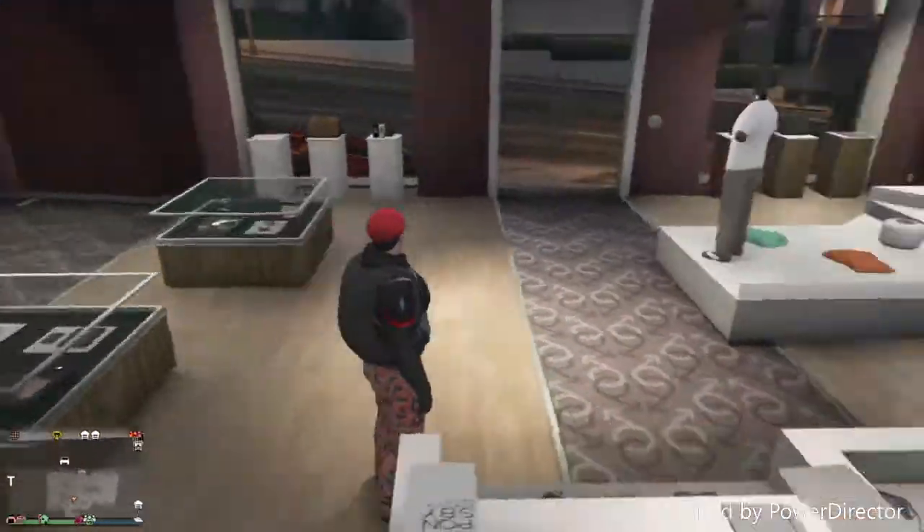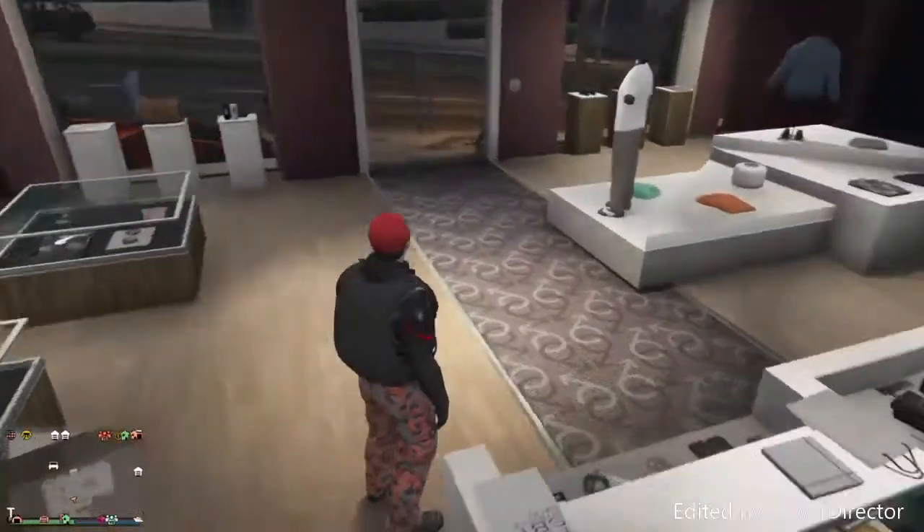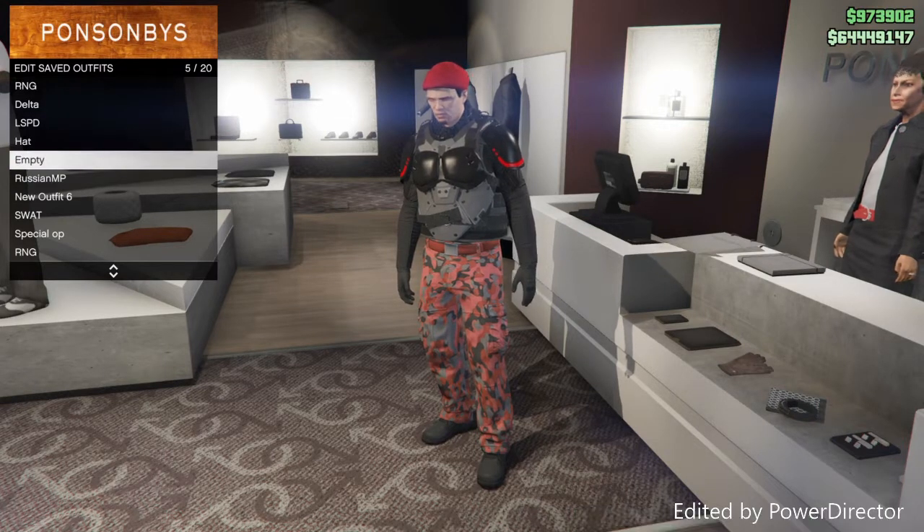A parachute would look good on this outfit, so if you don't have one, go to the gun store and buy a parachute. I already have mine, so equip the black parachute — it kind of looks good with the outfit.